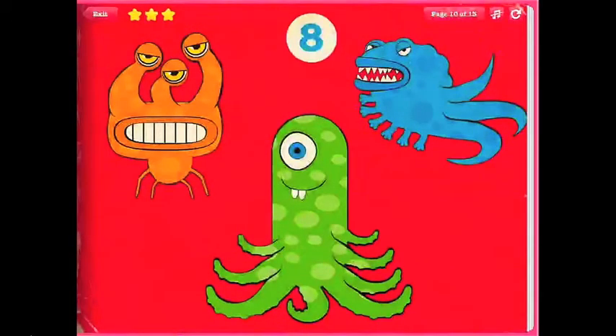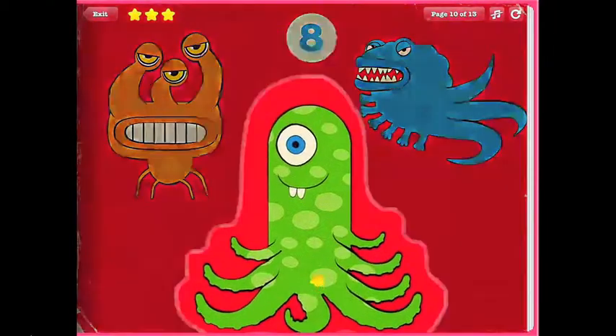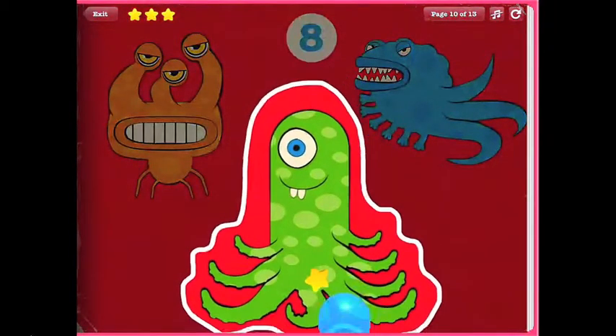Look for a monster that has eight tentacles, just like an octopus. This monster has eight tentacles. That's very good.